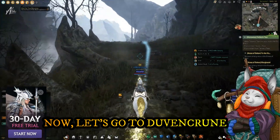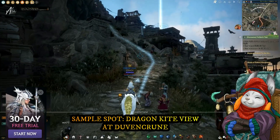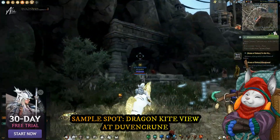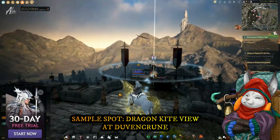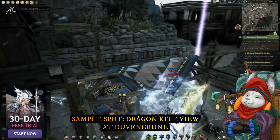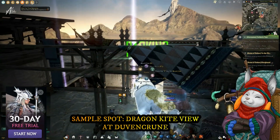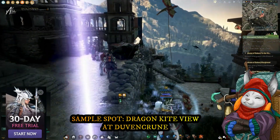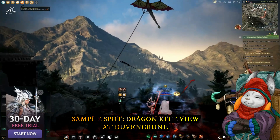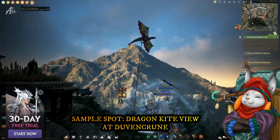Moving on to Duvenkirn — there are a lot of dragon-inspired things around here, hence it is the land of dragons with a lot of history in the area. A simple and somewhat obvious idea is the dragon kite over here. Let's go take a screenshot — it's a kite shaped as a dragon, colored in red and yellow.